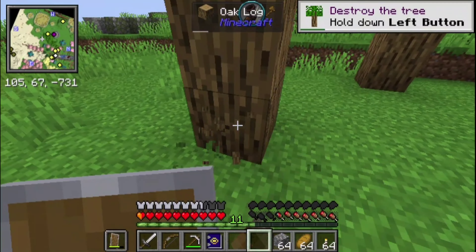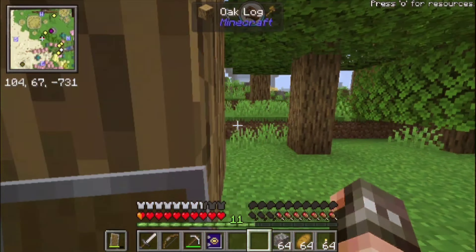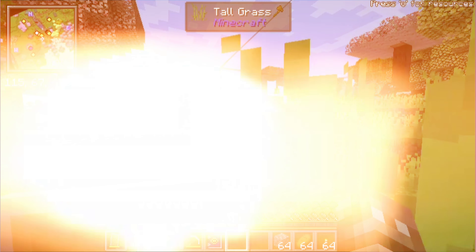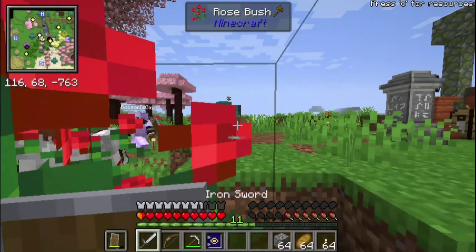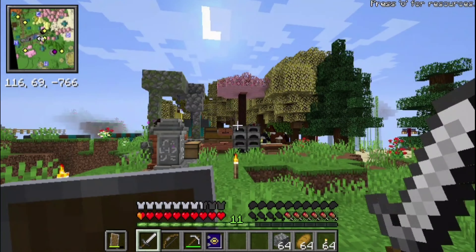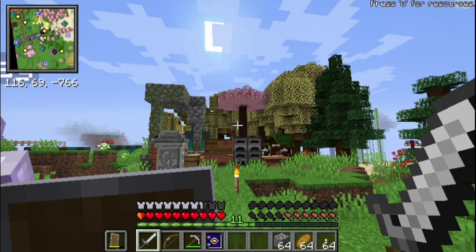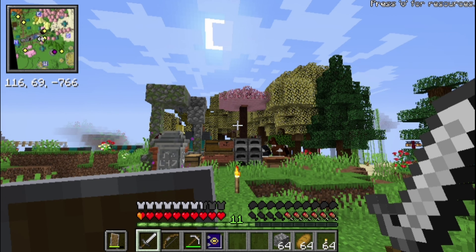Hey guys, it's Bobbaco. Welcome to a new episode of Modern Survival. A lot of things have happened in this episode. First of all, all the trees are planted, plus the dividing trees are planted. They're all grown up now, so now it looks like a very diverse forest over here.